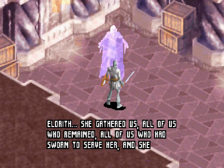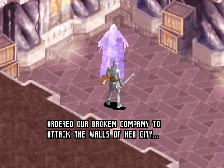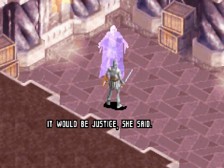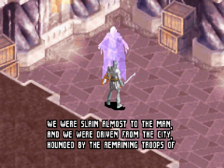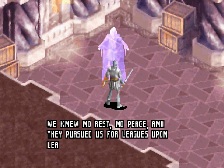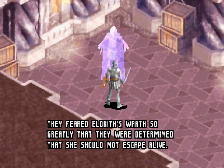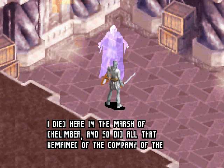"Eldrith gathered us — all of us who remained, all of us who had sworn to serve her — and she ordered our broken company to attack the walls of her city. She swore she would take it from the dukes, make it hers, and put the dukes to the sword. It would be justice, she said. Justice. It was suicide. We were slain almost to the man, and we were driven from the city, hounded by the remaining troops of Baldur's Gate. We knew no rest, no peace, and they pursued us for leagues upon leagues, all the way to the Marsh of Chalimber. They feared Eldrith's wrath so greatly that they were determined she would not escape alive. I died here in the Marsh of Chalimber, and so did all that remained of the Company of the Westering Sun."